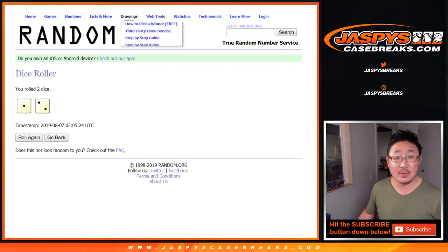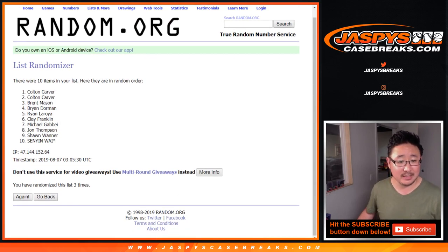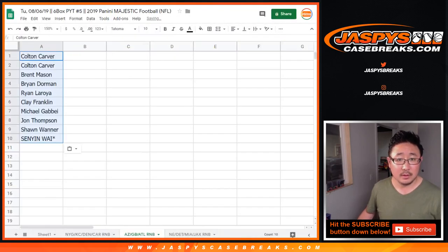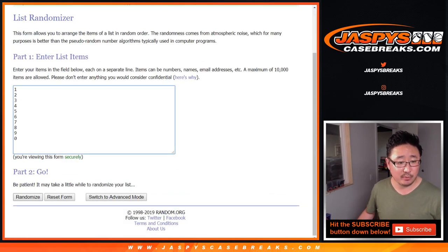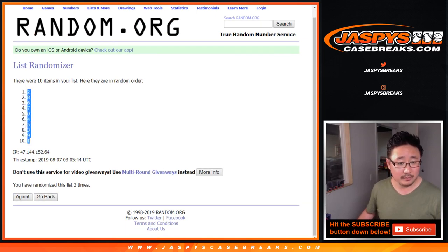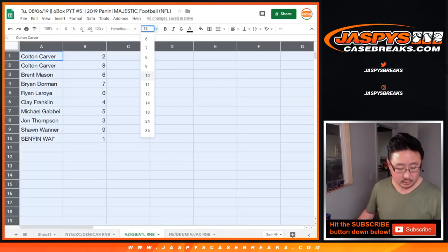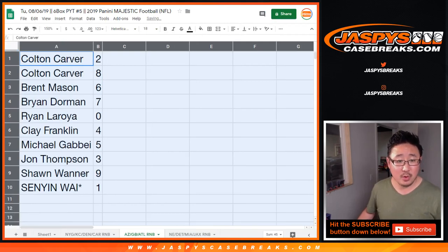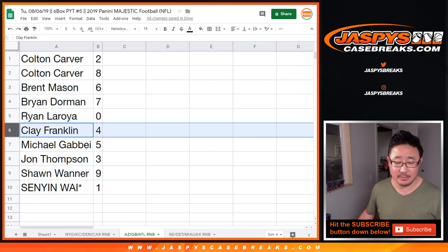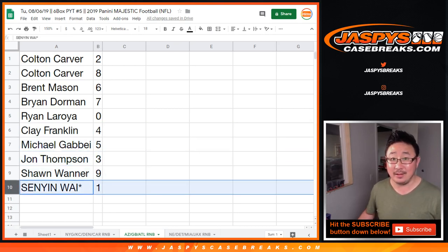Let's randomize that one three times. After the third and final randomization, Colton down to Sanyin again. After three rolls for the numbers: Colton, you have 2 and 8. Brent with 6. Brian with 7. Ryan with 0 — any and all redemptions for those three teams. Clay with 4. Michael Gabby with 5. John Thompson, you have 3. Sean with 9. And Sanyin, Last Spot Mojo, with 1.